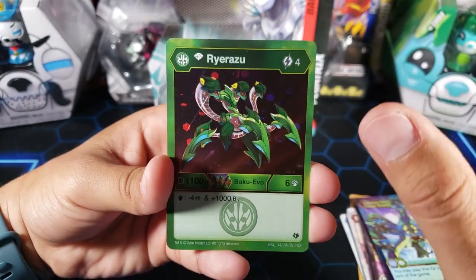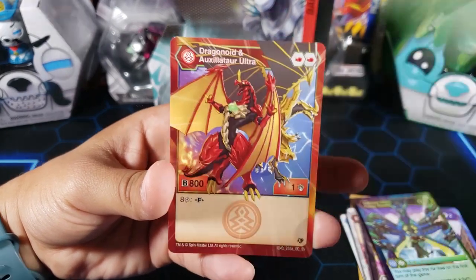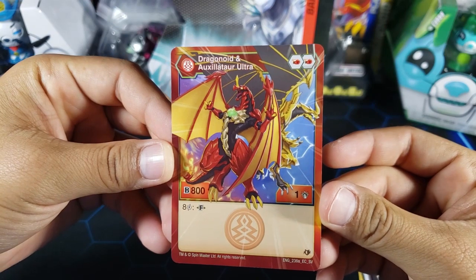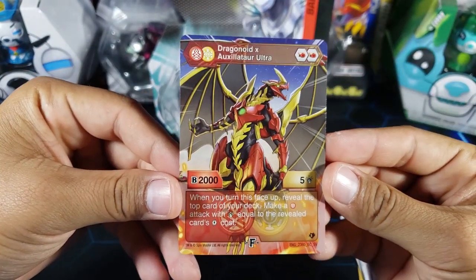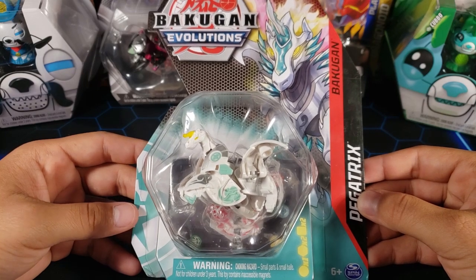I don't think the diamond Rairozu was ever released, but if it is or if it will be, I'm gonna get it for sure. And then for the epic character card we have Dragonoid and Auxilator Ultra — pretty cool Bakugan. If you fuse it by paying eight energy, you get this fused Bakugan. That booster pack was actually pretty awesome — we did get a Bakugan Elite.